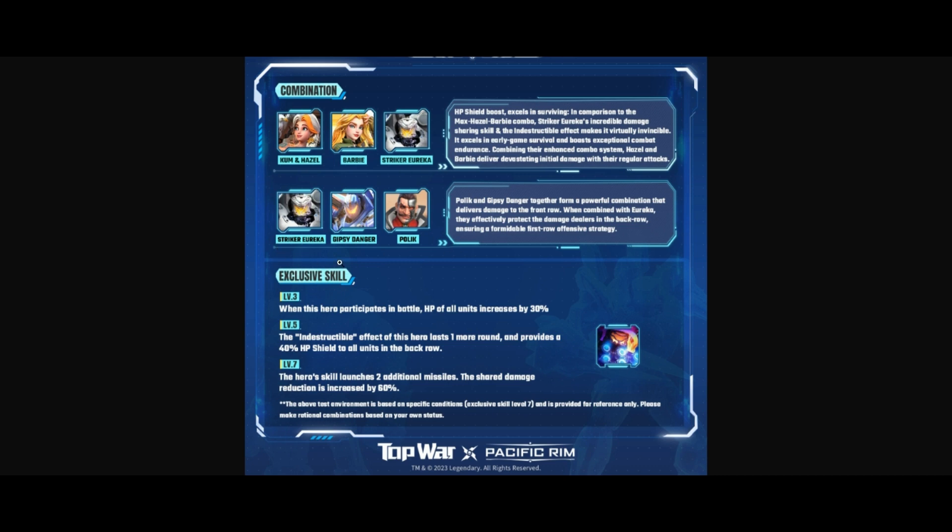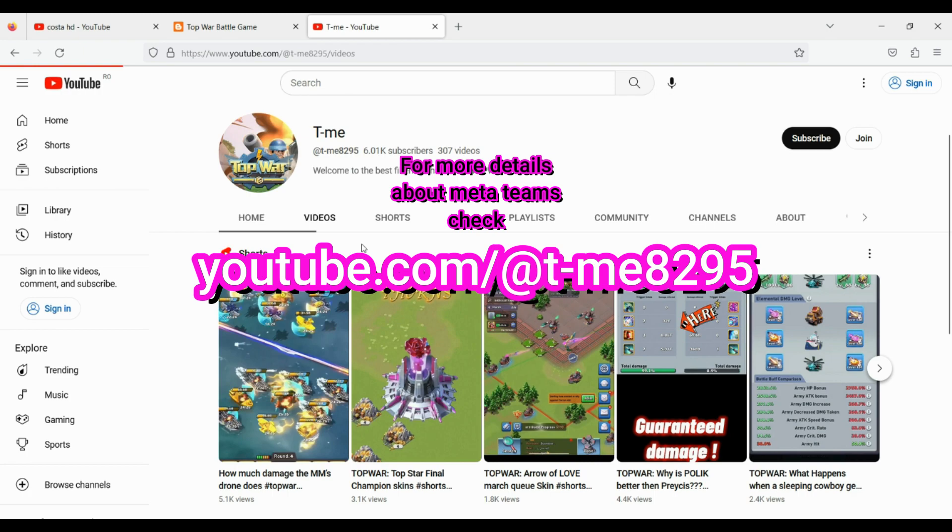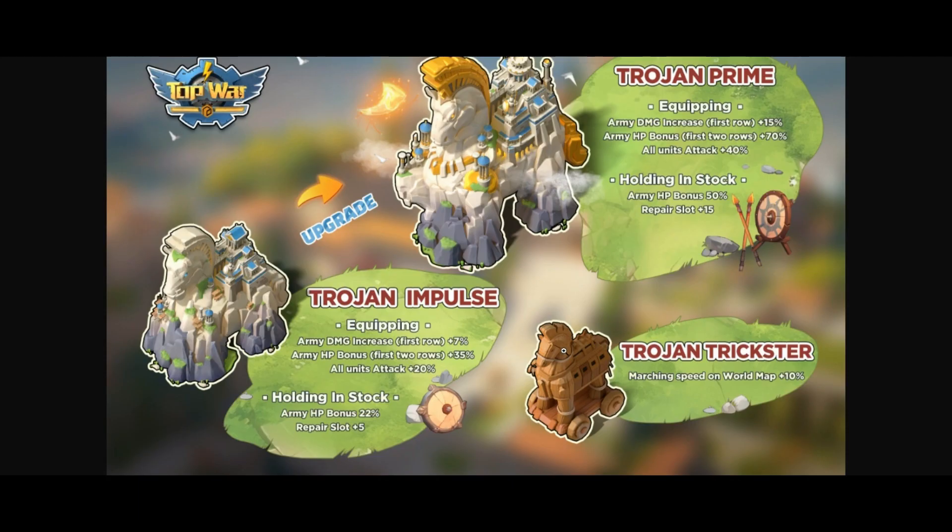The best team in testing is Striker Eureka, Gypsy, and Bollick — this is the current meta for army. As for base skins, from my perspective the top two are: Shutterdom first, Shutterdom version two also being a good choice, and this other skin at top two or three. If you don't want Shutterdom, this can be a great alternative. Thank you for your attention — I hope you become even stronger after watching this video. Have a nice day, bye bye!